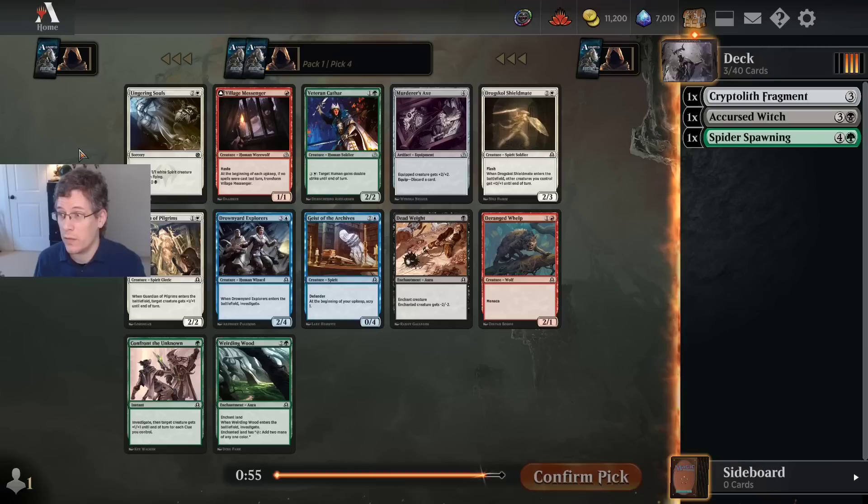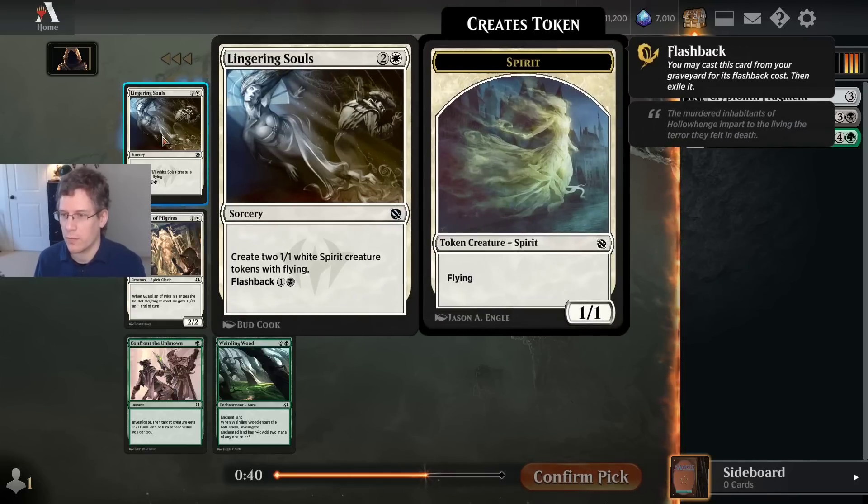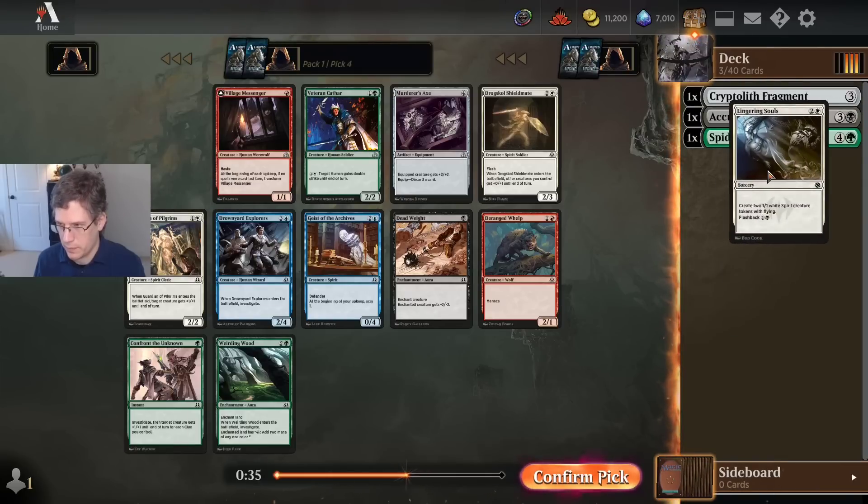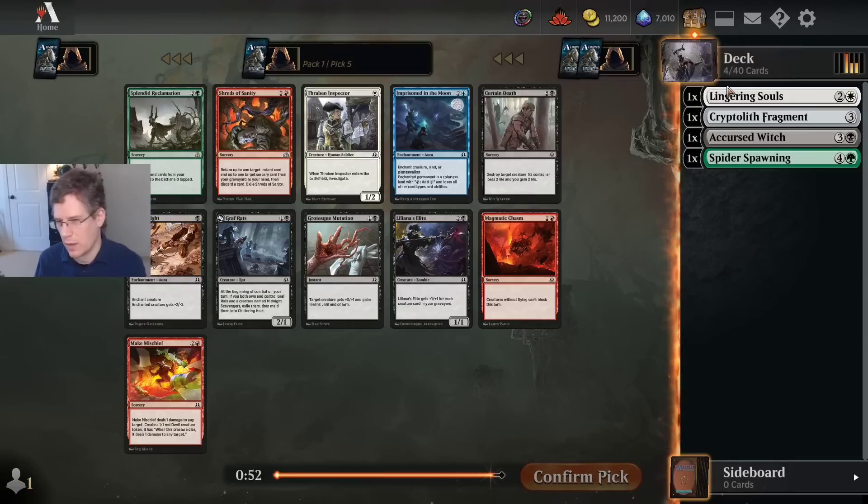Lingering Souls is a hell of a card. So I may be opting out of the Spider Spawning trap. This card was so good that it was banned in its block-constructed format because they just thought every deck would play it. It used to show up sometimes in people's Legacy decks, which was maybe a little crazy. So now I know I want to play white, and I probably want to play black. I think I'm just going to take Thraben Inspector over Deadweight or Certain Death.